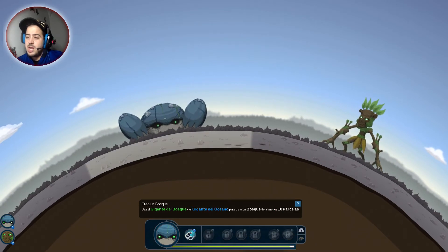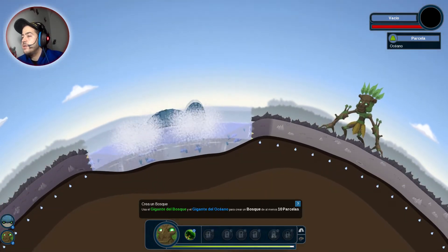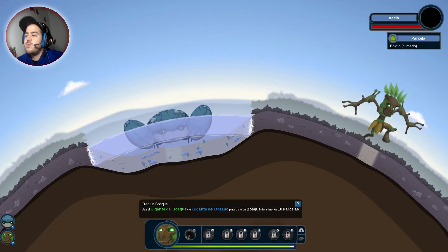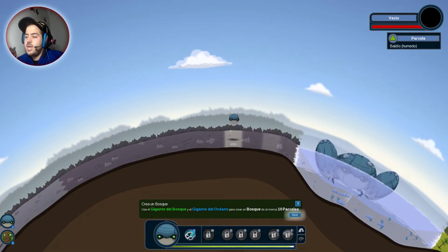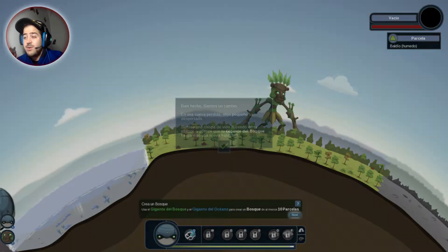Primero vamos a crear el océano. Y ahora, mientras este está allá, vamos a crear el bosque y nos ponemos el bosque aquí. Vamos a crear un poquito más de océano para que cubra más terreno. Ya están las 10 parcelas. Bien hecho. Sientes un cambio: en una cueva perdida, algo pequeño ha despertado. Sientes una chispa de vida fluyendo en tu interior, y parece que tu gigante del bosque ha ganado una nueva habilidad.